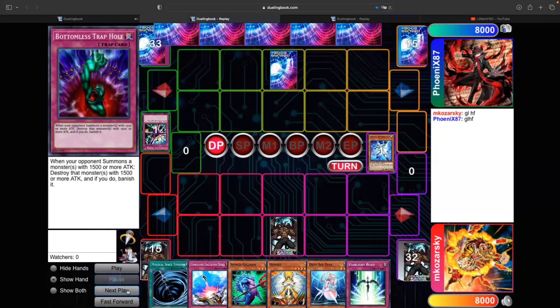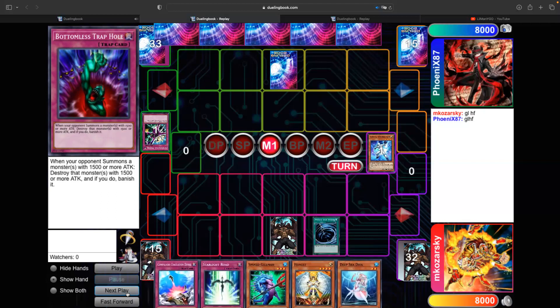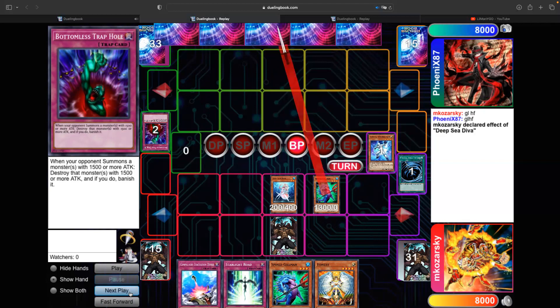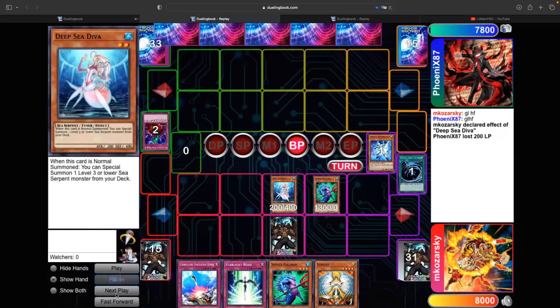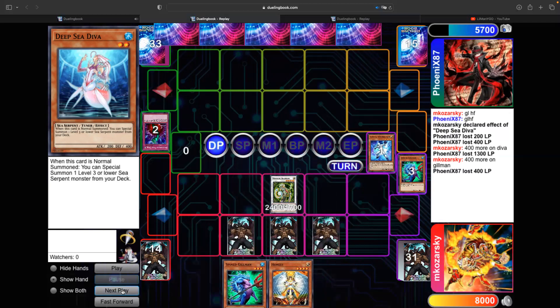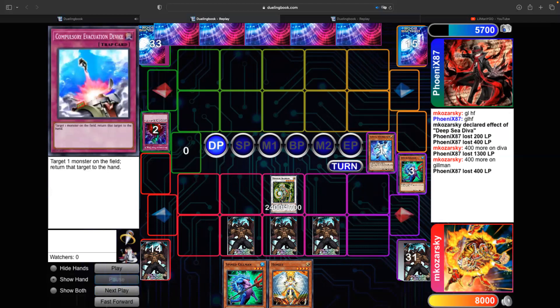I pick up Starlight Road, which is really helpful. I shotgun the MST this time so I can make my monster stick. I summon Diva, get the second Gilman out of the deck so I don't draw another one, and it kind of makes my Honest live if I draw it after synchro summoning into Android. Playing around Gorz by attacking with both before synchro summoning only saves 100 damage, and at this point in the game it doesn't really matter. I synchro into Android and set my hand.